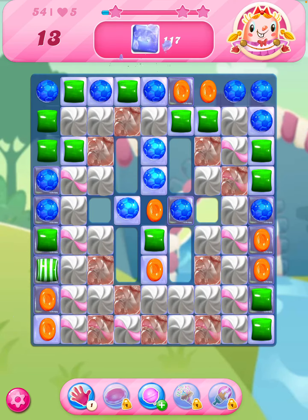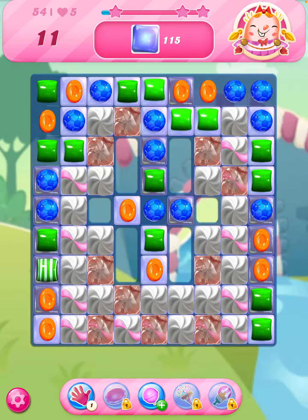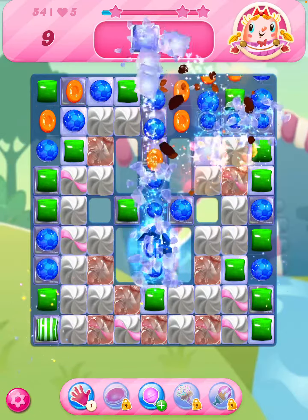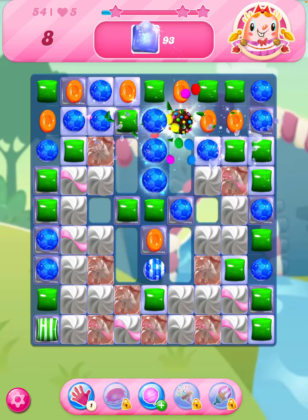We'll do the green at the bottom left. I'll hang on to that striped one for a second, just see if we can get any combos out of that. So we can combine that colour bomb with orange or green. We've got 110 jellies still to clear. I'm thinking orange, actually.